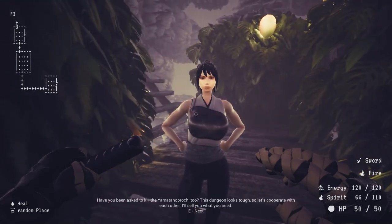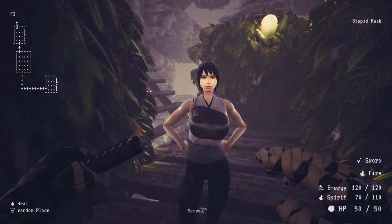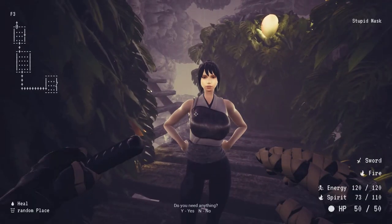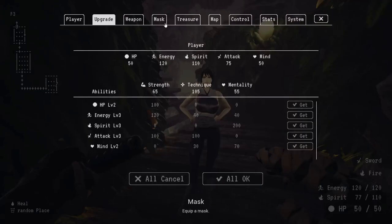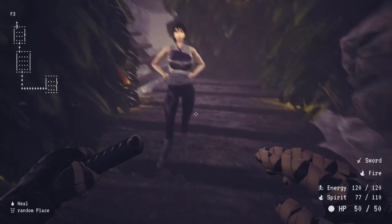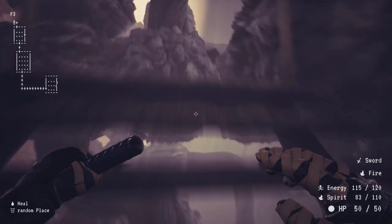Right here she is — she says 'I'm going to ask you to kill Yamatan Naruchi, the dungeon looks rough, let's cooperate.' Say yes, go to the shop. Usually there are two things — one you can afford and one that's really expensive. I don't know what a log stroll does — it says 'get the log ability,' turn into a log I guess. So I'll grab the mask instead. She's still there for now. Go hit 'no' to exit, got the mask, equip that.